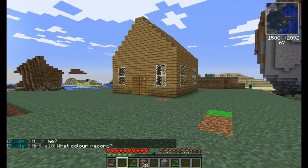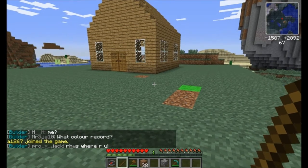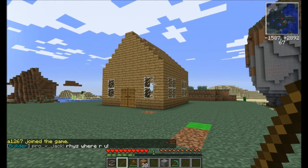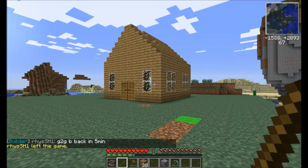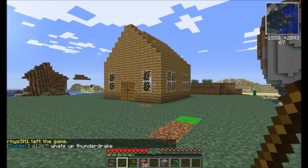All right, so now we're going to figure out what we need to do to protect our home the best way possible and prevent griefers from doing much damage. No matter what you do, griefers will always find a way to do damage, but the better you protect your home, the harder you make it for the griefer. The easier you make it, the easier it will be for them to walk away and find something easier to damage.